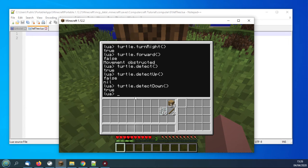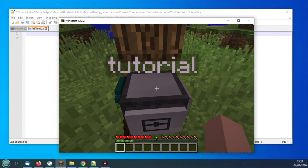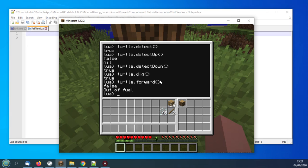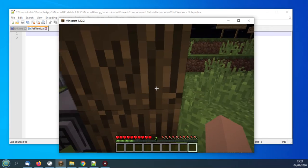We can actually test that by digging the log and getting it out of the way. If I put 'turtle.dig' — there we are, it's dug the bottom of the tree and put the log in the bottom slot. If I try 'turtle.forward' again — when working in this interface you can use the up and down arrow keys to go back and forward through previous commands. I'm going to test to see if we can move — we've got no fuel. I'll put that back in there and go around and replant that log under the tree, so we're back to the starting place.